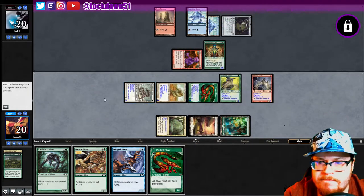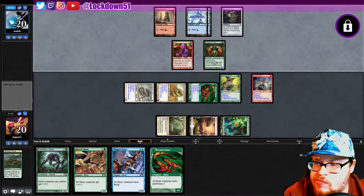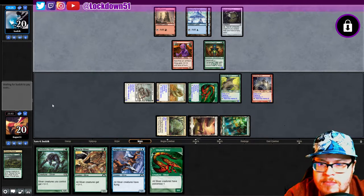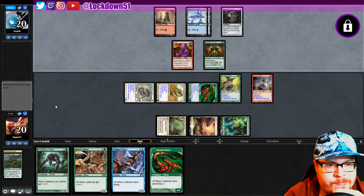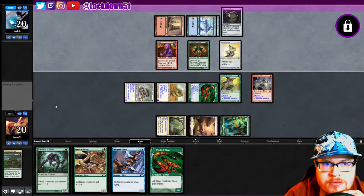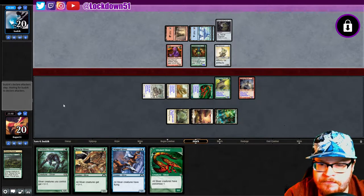We're gonna start going hard here. If we get one land, that'd be pretty nice to play some double lords — I mean we can play everything no matter what unless they kill our Gemahide. It's gonna get nasty for them real quick. They're not quite to the point where they can destroy us with Atog. They tapped out for that too — interesting.